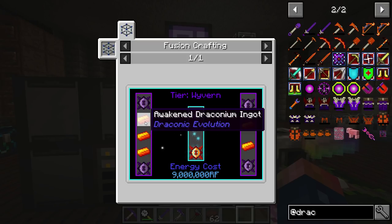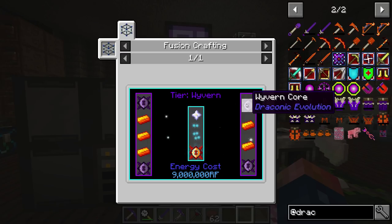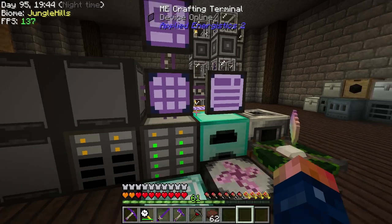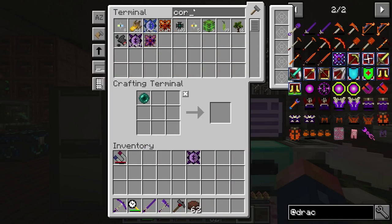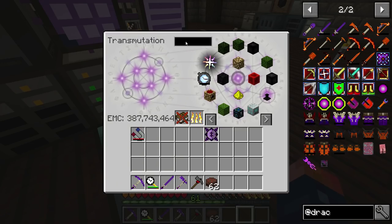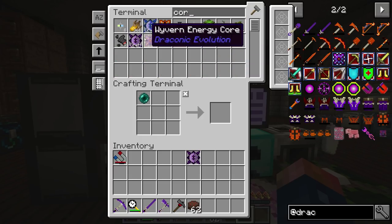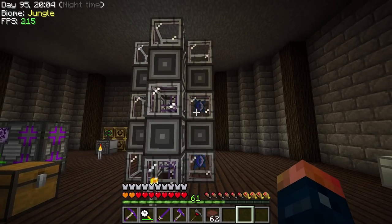For the wyvern cores, we'll do 31 because we already have some, and we'll get those crafted up. We're going to need gold - well, that's pretty simple because we have EMC now, so getting gold is not going to be an issue anymore. I need a lot more gold than what I just pulled out. Good thing we have this tablet because man, we would be really hurting if we didn't have this. Now we can craft those - perfect. And we should see them being produced over here. Look at that go.